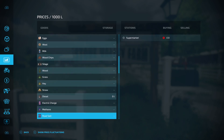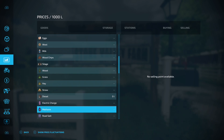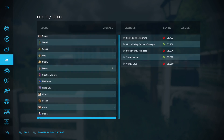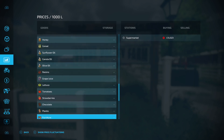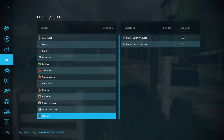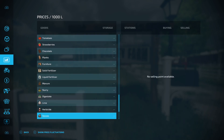Carrying on down, diesel you can't sell. You've also got electric charge and methane as a selling option. Obviously if you place a sell point down, jobs are good. Road salt you can sell but you get no money for it. Solid fertiliser and liquid fertiliser you can't sell. Manure, slurry, digestate, lime, herbicide and stone you can't sell either.